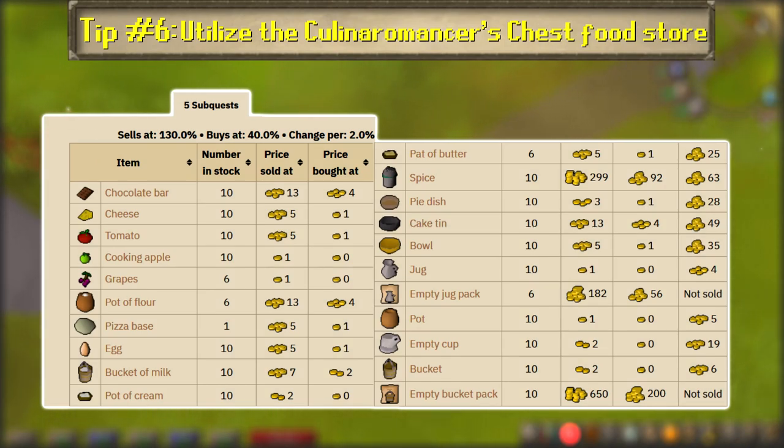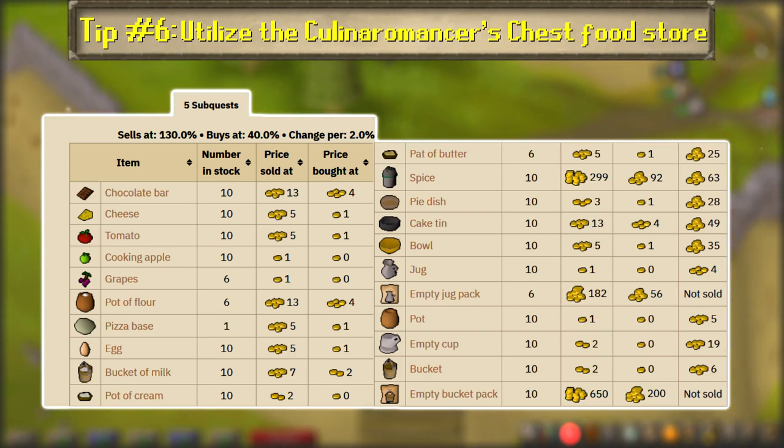Plus, once you complete at least five sub-quests, the stock of each item triples or quintuples, so the more you quest, the faster your supplies will grow.